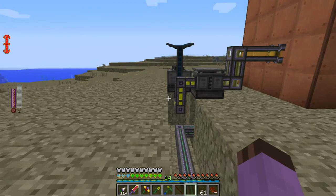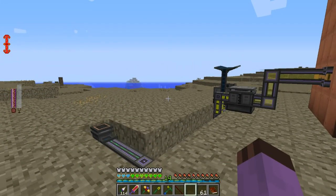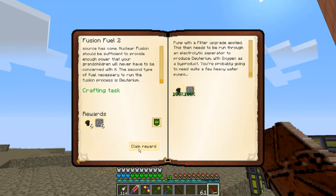I would rather have one device running very fast. I do think that once again I need a rotary condensin trader. Let's see if that was the quest — yeah, that was the quest. Actually no, it needs to be run through an electrolytic separator.